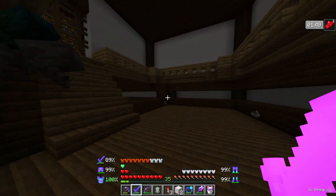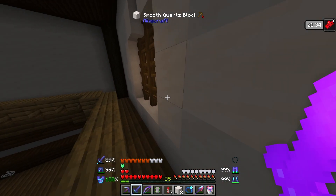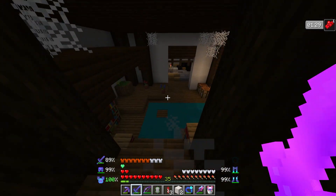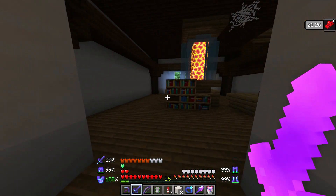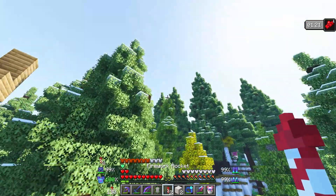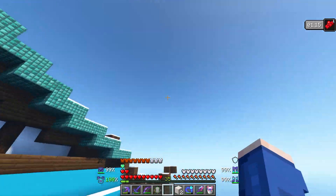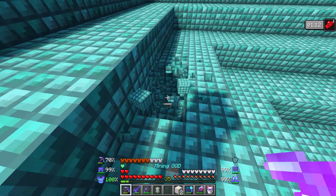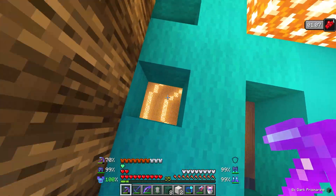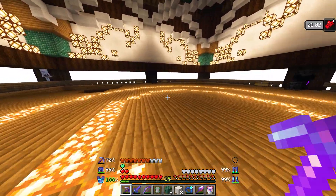Let's go upstairs and see what's up here. I guess it's wanting us to use an axe to get up here. I'm going to fly up to the very top and see what the top area looks like — because it seems like, just like every other structure we've been to. There's like a battle arena — this is kind of cool.